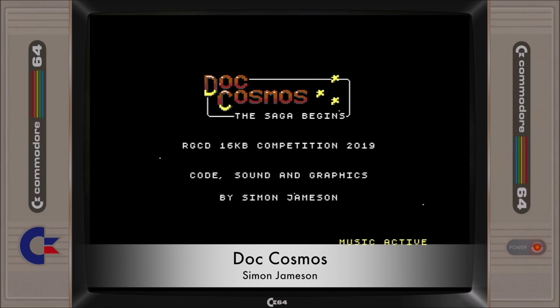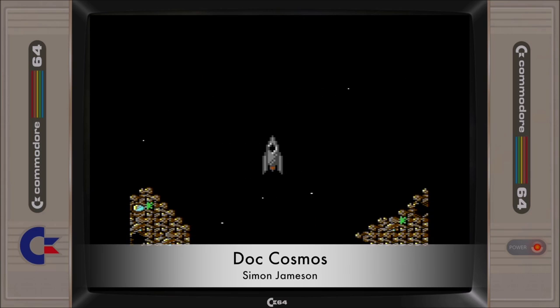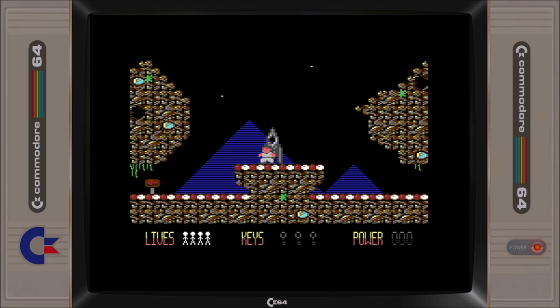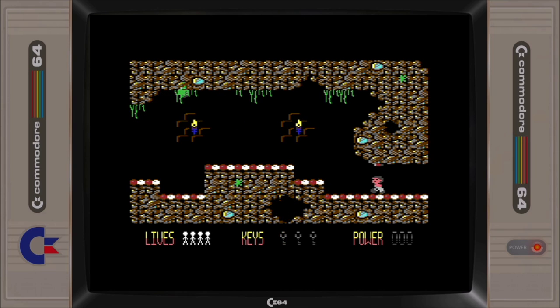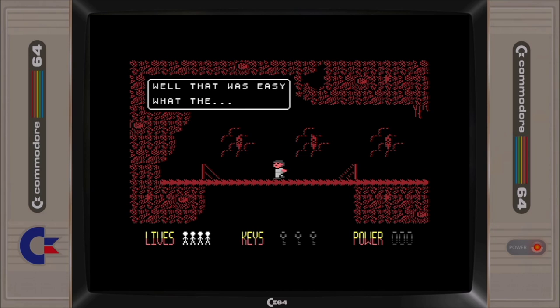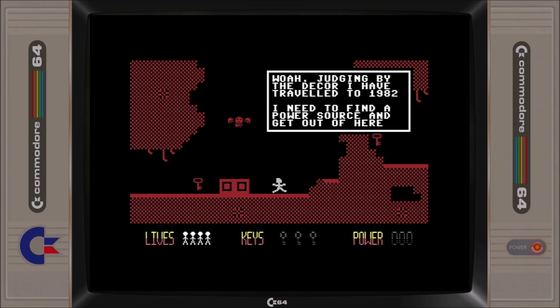Doc Cosmos is a flex-screen platform game where you control Doc Cosmos on the search for a powerful alien device that is rumoured to be able to allow the user to time travel. Doc arrives on the alien planet to begin his quest to obtain the device, but soon gets stuck in the underground complex, and it's up to you to go around collecting keys and unlocking doors in order to get Doc back to his ship.